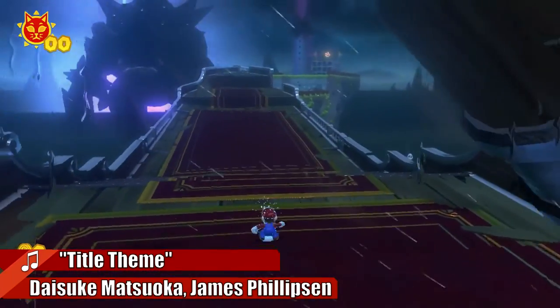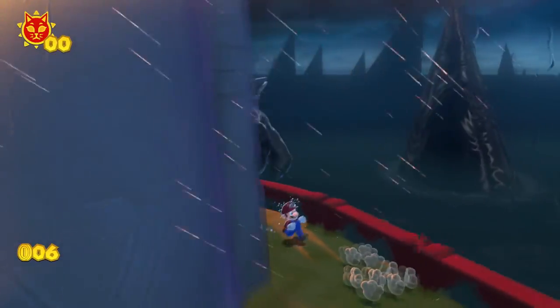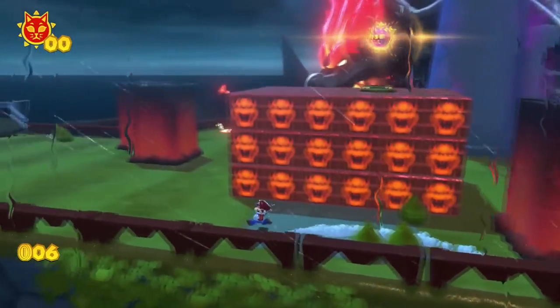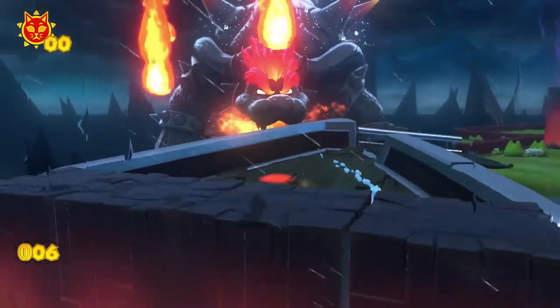Bowser's Fury, on the other hand, is an additional standalone title bundled with Super Mario 3D World and a lot more interesting. Bowser's Fury transports Mario to Lake Lapcat, where you will have to team up with Bowser Jr. to help placate Bowser, who is being corrupted by some dark goo thing and has become — Fury Bowser.